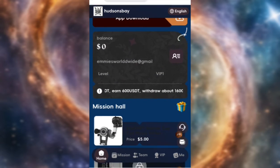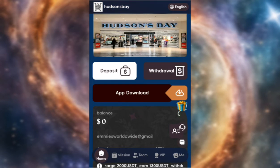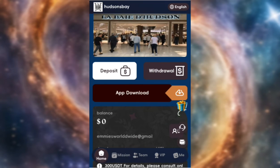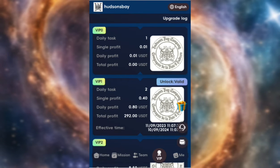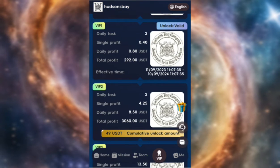Once you are here, to start earning you have to recharge. There are different VIP packages you can recharge for — we have VIP1, VIP2, VIP3, down to VIP10. For VIP1 you just recharge 5 USDT and you'll be getting a daily income of 0.8 USDT. For VIP2 you recharge 49 USDT and you'll be getting a daily income of 8.7 USDT.